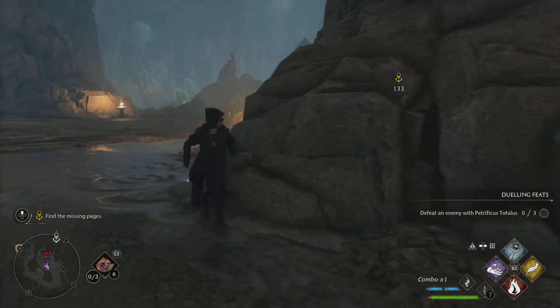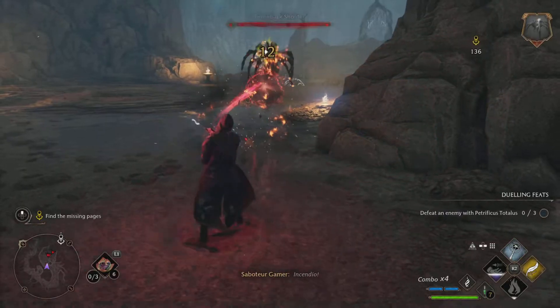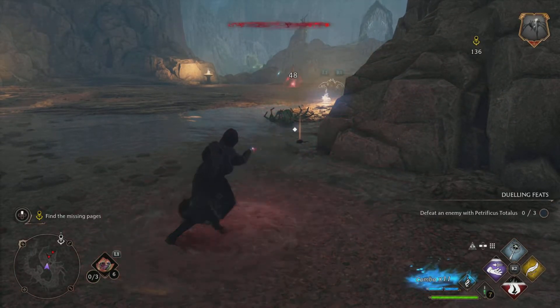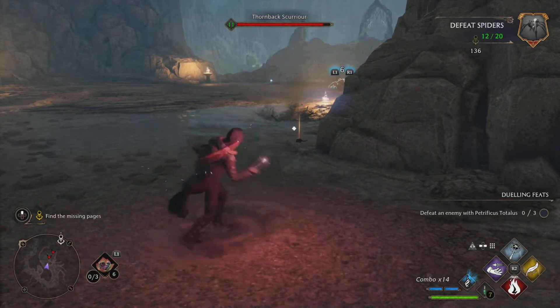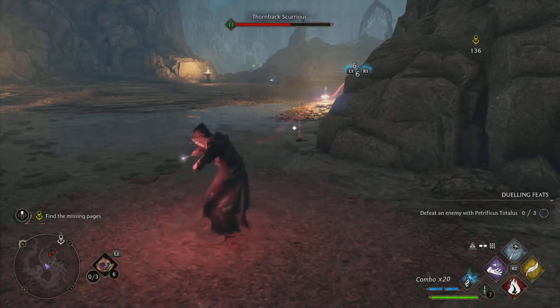But if you hang back down here, it's more manageable — you won't get overrun. You can suck them in with your Accio spell and do your best combo up, so that way you can build up the blue bar down there for your ancient magic. Keep drawing them in with Accio, and it's more manageable because there seems to be more of a safe spot hanging back here.